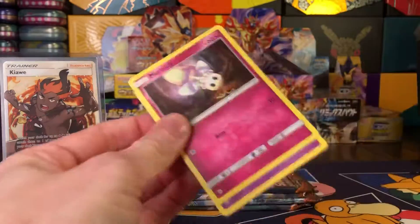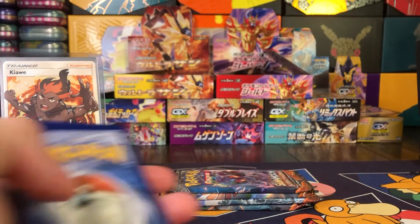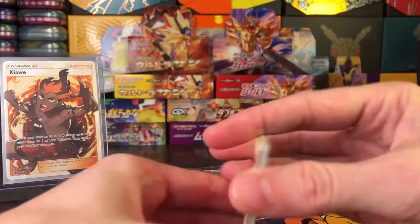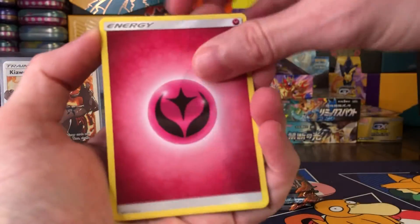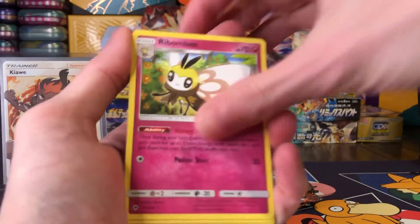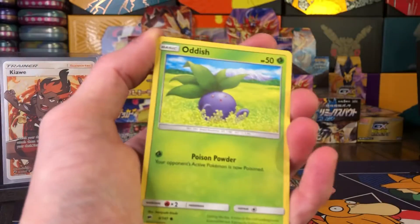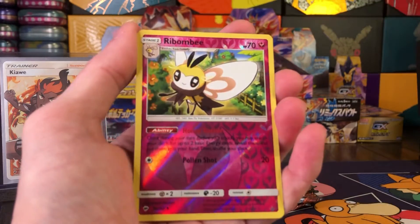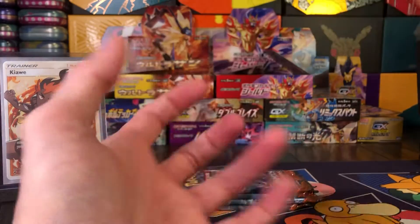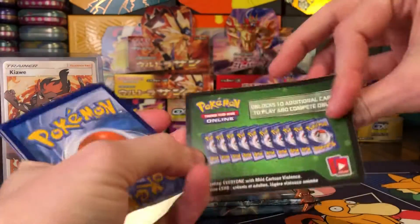Luckily yesterday I hit Target on their restock — great, green code card again. I did actually get to pick up some Battle Styles, got a couple of Urshifu boxes to open in the coming days, so be looking out for those. Pack four gives us Po Town, Ribombee, Kirlia, Duskull, Torkoal, Mudbray, Ribombee reverse, and a Shiinotic.